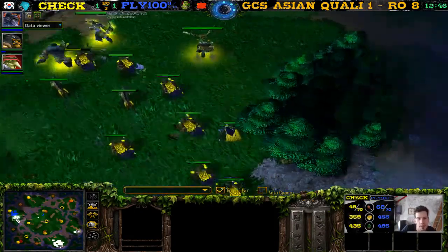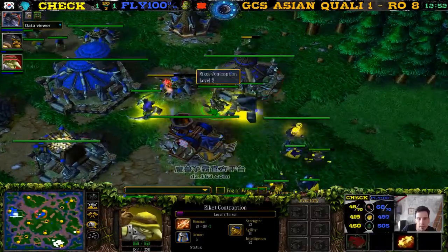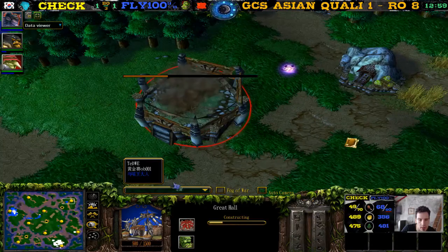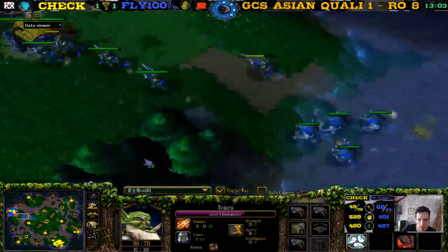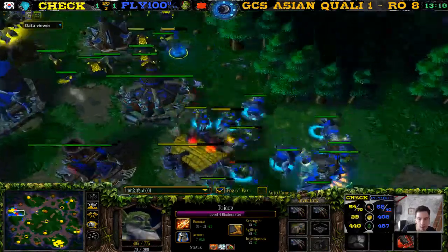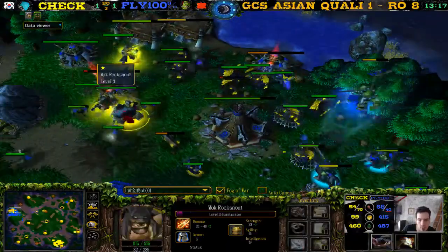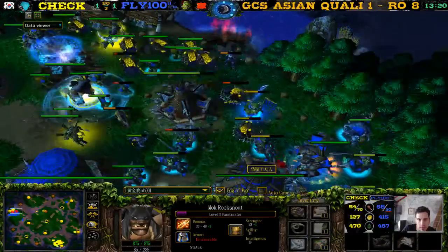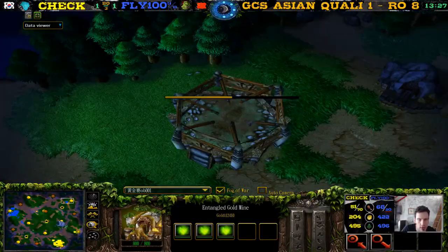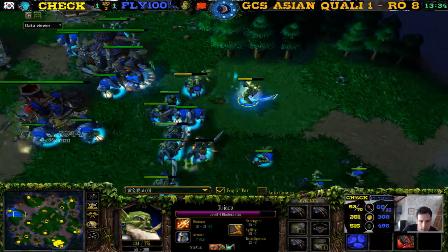Black versus Fly. The winner will play against Moon, the loser against WZ — I think. Going to the main base — level three demon hunter, level three beast master, level two tinker. 49 versus 68 — Fly has a 20 supply advantage. He's trying to build an expansion. Blademaster level four, nice items. TC level five, also nice items. This game looking much better for orc than last game — looking pretty bad for Check.